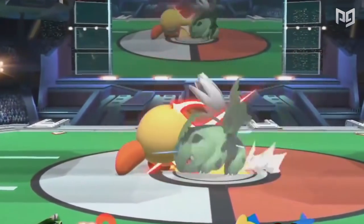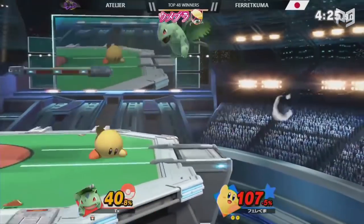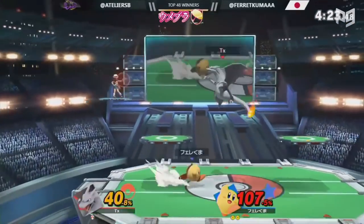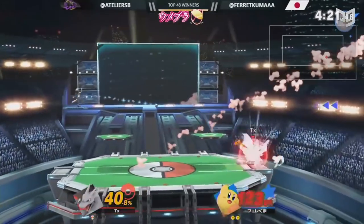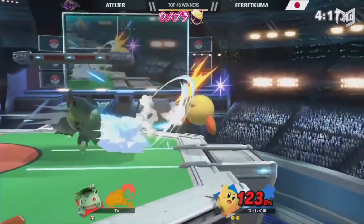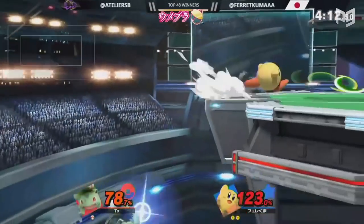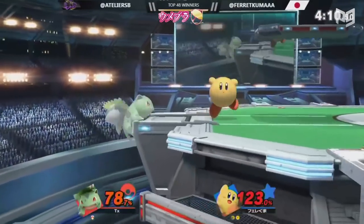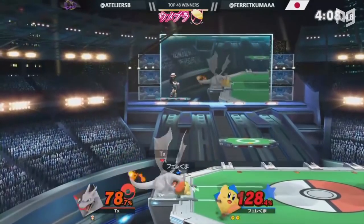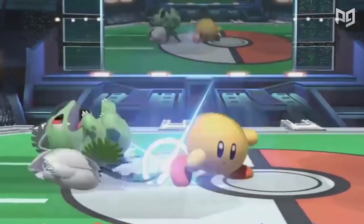In general, he won neutral interactions by using quick, low end-lag moves. When Atelier closed in to punish him, he'd dart away. Down tilt might have been Farakuma's most used move in neutral. That's because the move is super fast, starts combos, and makes Kirby as flat as a pancake. That low profile makes Kirby hard to catch out with aerials. Not only was the down tilt spam effective, it was also very cute — look at Kirby, he's like a tiny round swordy.